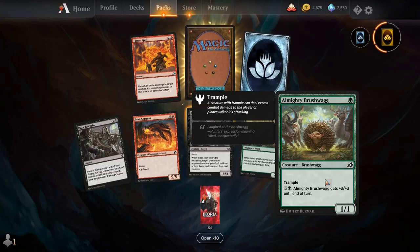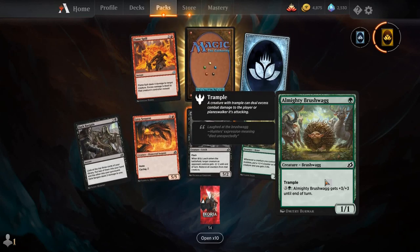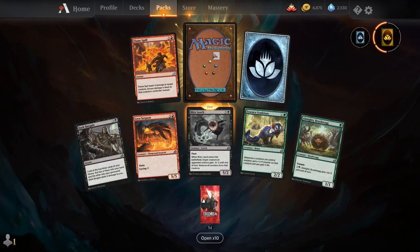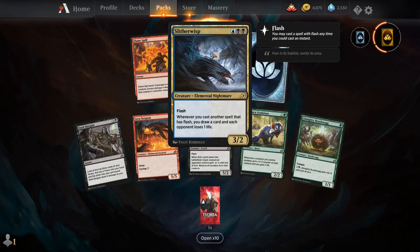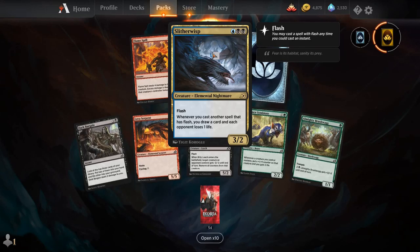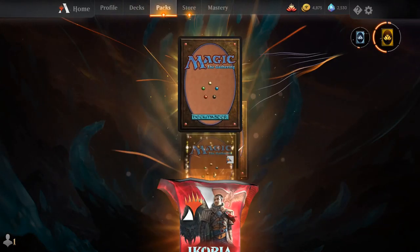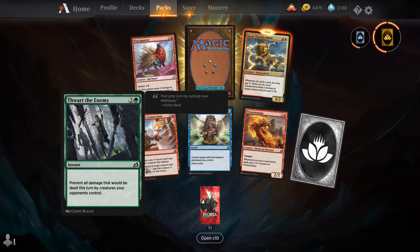Dark Bargain, Lava Serpent, Blitz Leech, Essence Symbiote, Almighty Brushwag — they've brought back the Brushwags, just like they did the Skarrgan Selfalids in Dominaria. Flamespill — this is actually a very good card, I think. And our rare is Slitherwisp. For a blue and two black, you get a creature Elemental Nightmare, a 3/2 with flash. Whenever you cast another spell that has flash, you draw a card and each opponent loses one life. I think there might be a Dimir Flash deck somewhere on the horizon in Modern.